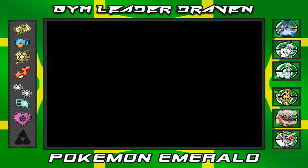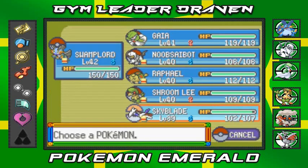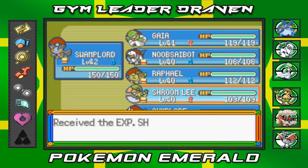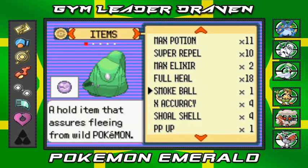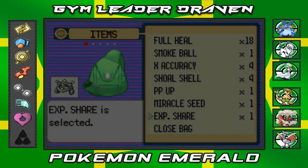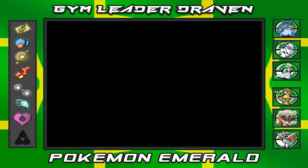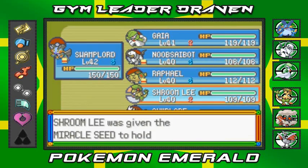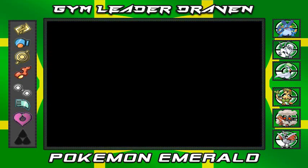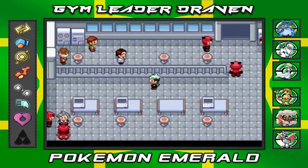I need to sort out my Pokemon here — most of them are around level 40. I should give the HM item to Skyblade since it's very hard to train him otherwise, and we'll give the Miracle Seed to Shroomish again. Okay, let's go face our fears.